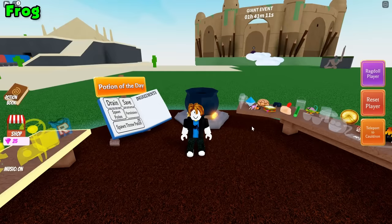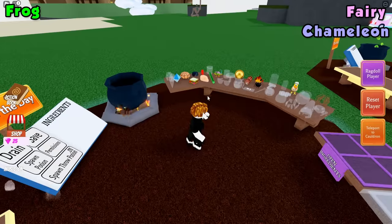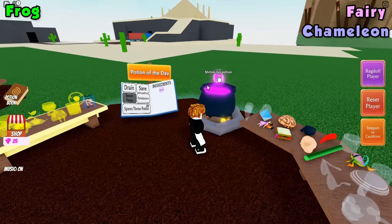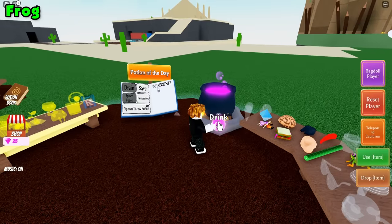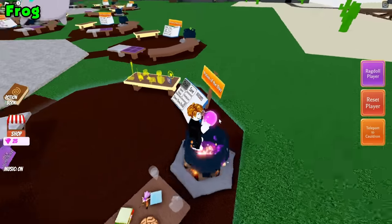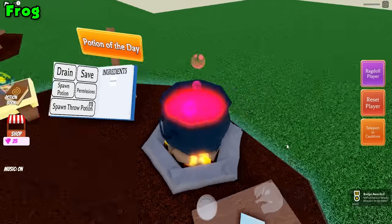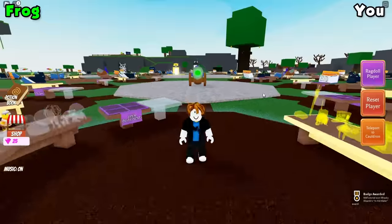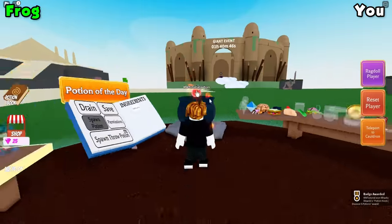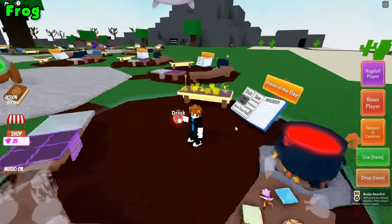For the frog ingredient, you're going to want to make a shrink ray potion — that's one fairy and one charmeleon. Go ahead, place them in there, take the potion, and drain your cauldron. Once you've done that, just stand on your cauldron and drink the potion. This will kill you, but it should put you as an ingredient in your cauldron. I'm now an ingredient. I'm going to spawn that potion, and we're going to take that to the goblin village.